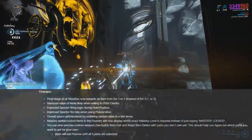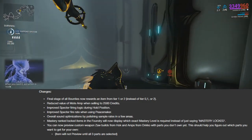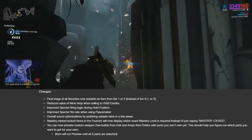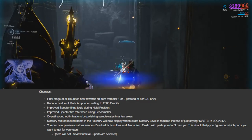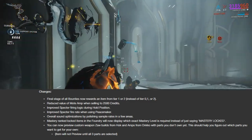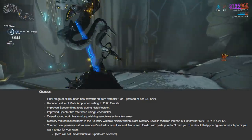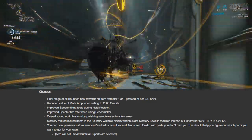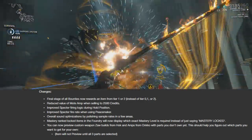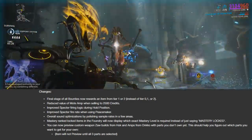As for changes, they've made it so the final stage of all bounties will now reward an item from Tier 1 or Tier 2 instead of Tier 0, 1, or 2. They've reduced the value of the Moat Amp when selling it for credits to 2,500. They've improved the Spectre's firing logic during hold position and improved the fire rate of the Mesa Spectre when using Peacemaker. They've made a few sound optimisations, and mastery rank locked items will now display the exact mastery rank required instead of just saying mastery locked.